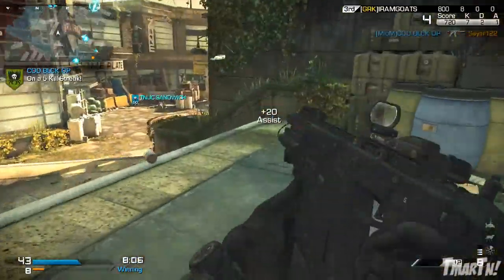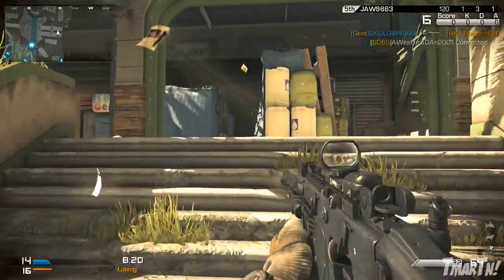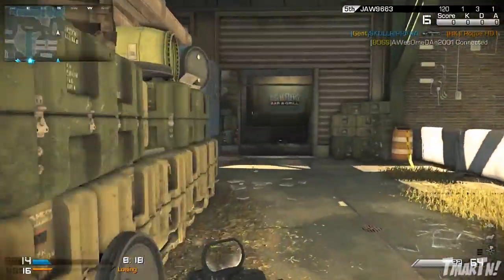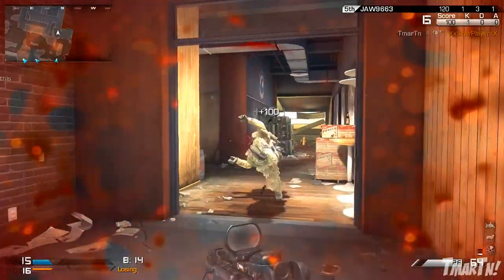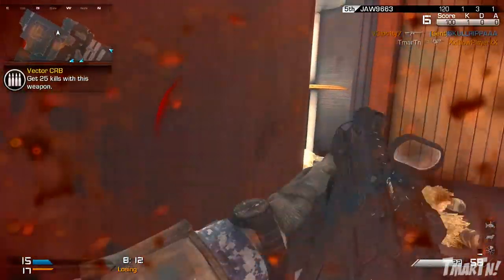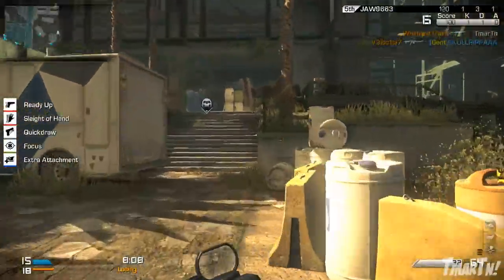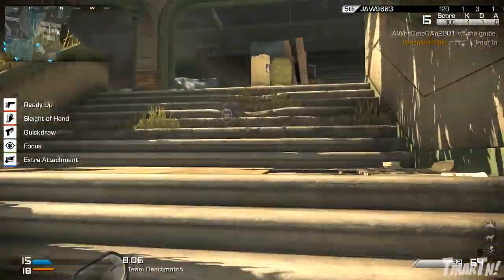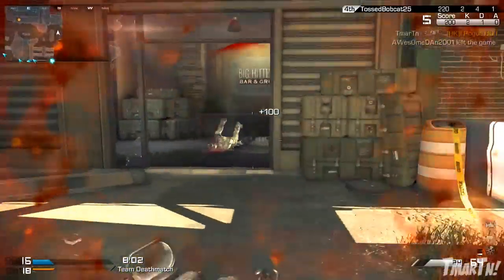Rapid Fire raises the Vector's rate of fire up to 888 RPM. Because it's shooting faster, it's going to put more of those super high damage bullets downrange. And because the recoil isn't all that bad to begin with, it is going to increase a little bit, but it's not going to be unmanageable. Rapid Fire is very, very good on this weapon — even up to medium to long kind of ranges, it's pretty good.